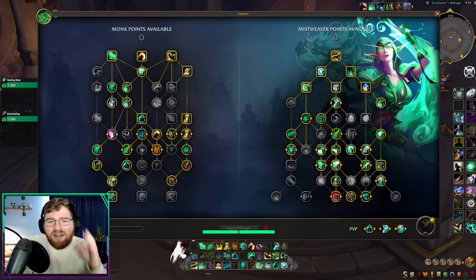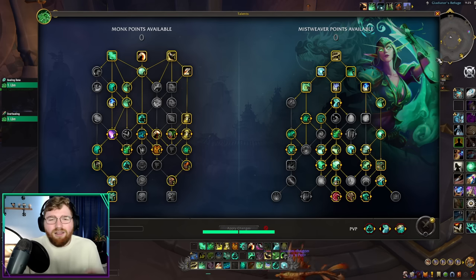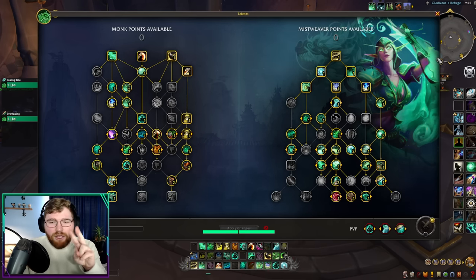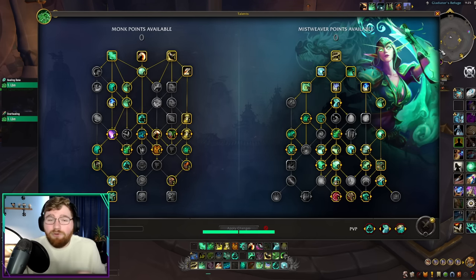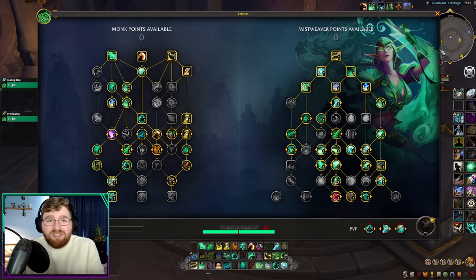So how this build works is you have two phases: your ramp window, and everything outside of your ramp window — your downtime. Both are just as important as each other. If you master the ramp but don't manage downtime well, you'll see weak throughput. If you master downtime but don't understand the ramp, your throughput will still be bad. My goal is to break down both phases as simply as possible so you can perform at your maximum capacity.